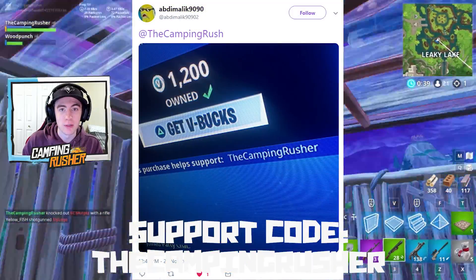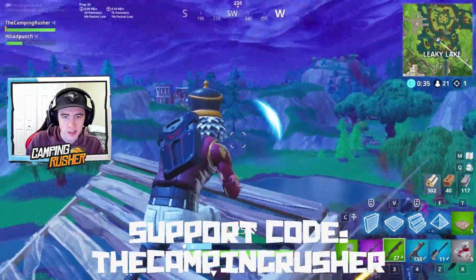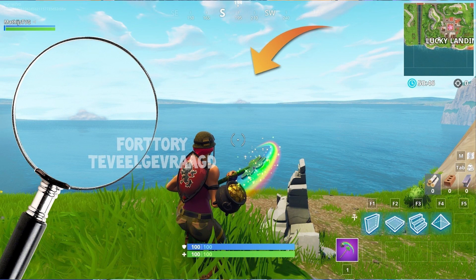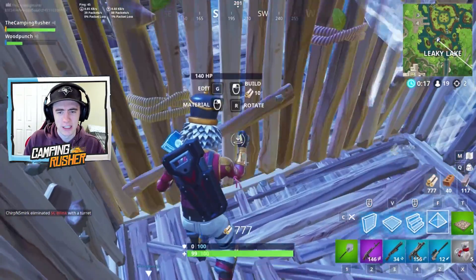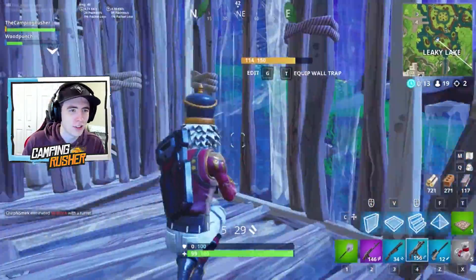If you're using the item shop and purchasing anything, make sure to use that code — the Camp in Rusher helps me out tremendously. Send me a tweet if you do so I can say thank you. Starting off, just letting you know where the ice storm is at. This is the first time people saw it — this was the image we used in the video when we first saw it — and here is what it looks like now, so it's obviously getting closer. We'll call these ongoing events, just keeping you up to date on where it's at.